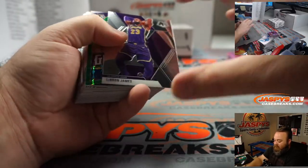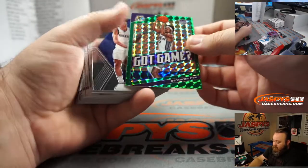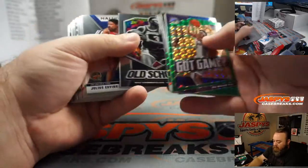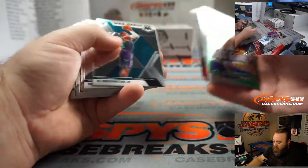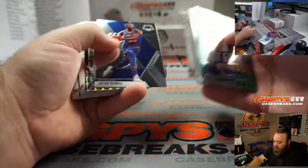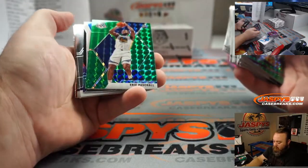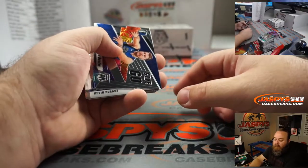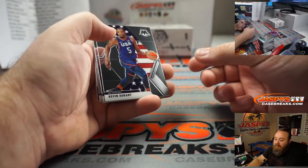LeBron James NBA champion for the Lakers — Sergio. Eric Paschall green for the Golden State Warriors — Allen. Luka Doncic Give and Go going to the Dallas Mavericks — Wesley.